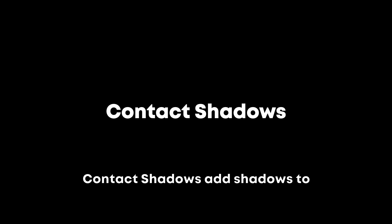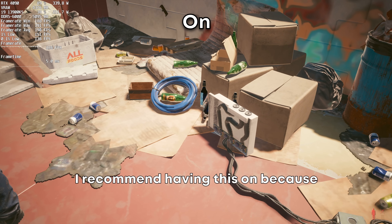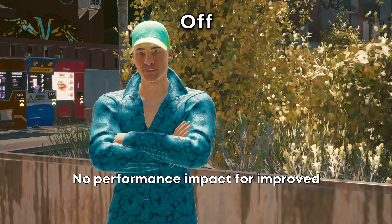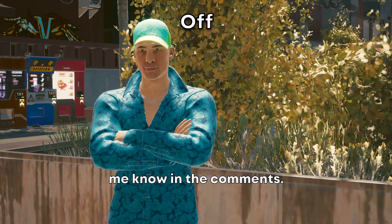Contact shadows add shadows to small items in the game world like bottles and newspapers. I recommend having this on because there is no performance impact. Improved facial lighting geometry also has no performance impact, but I cannot really tell what it does — if anyone knows, let me know in the comments.